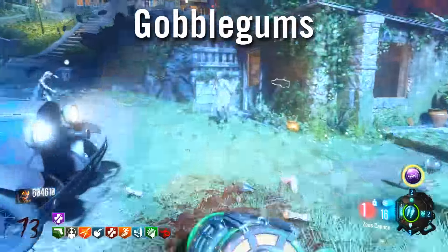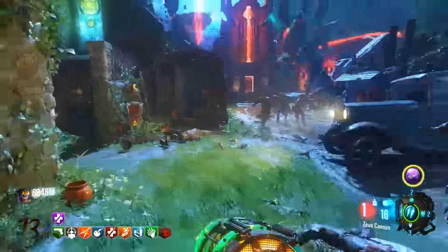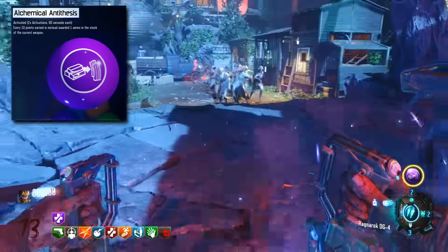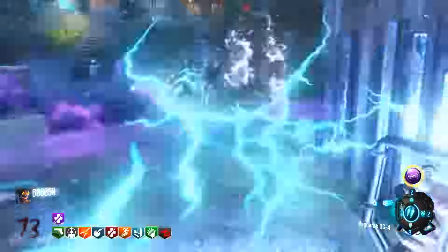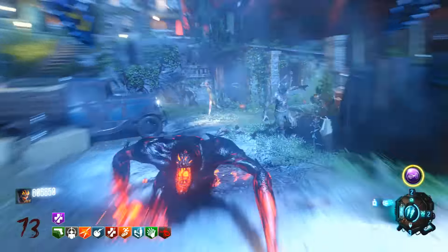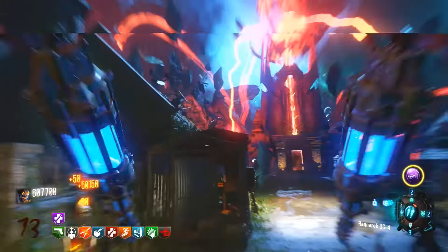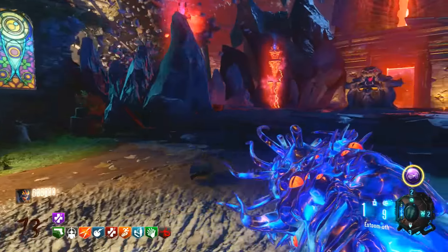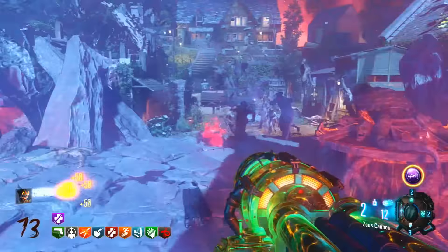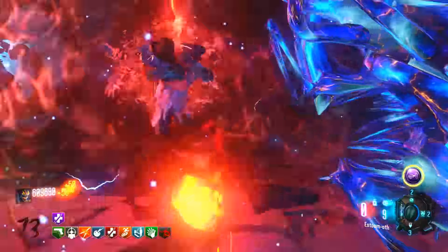Moving on to Gobblegums — I'm not going to give you a full five Gobblegum list because half of them aren't really for high rounds. I already suggested Perkaholic, but another Gobblegum I do suggest, especially at high rounds, will have to be Alchemical Antithesis. I always take this on every map I play. Once activated, it gives you all your ammo back and much more — it's seriously an overpowered Gobblegum and a must-have for high rounds. When you pop this with the upgraded Apothicon Servant and the Thunder Gun, it's just so overpowered. To unlock this Gobblegum you have to go through the ranks — it's the last Gobblegum you unlock on your first or second Prestige. I do suggest permanently unlocking it.